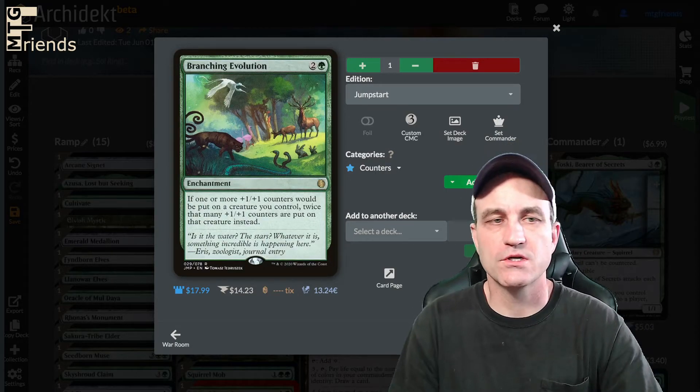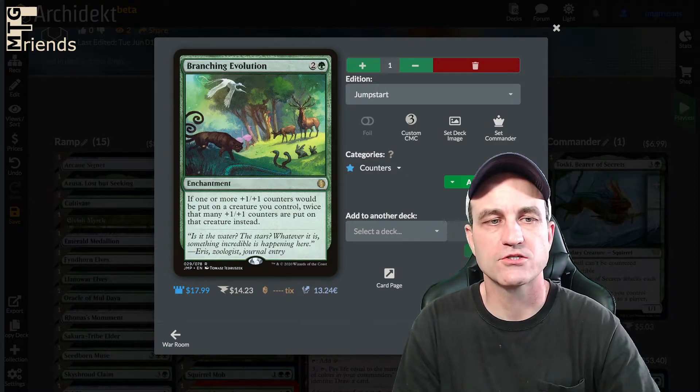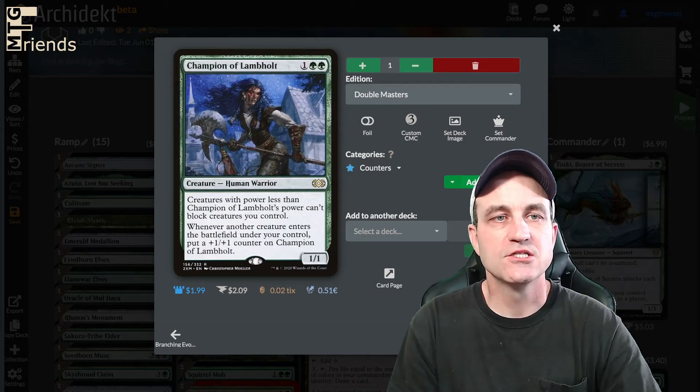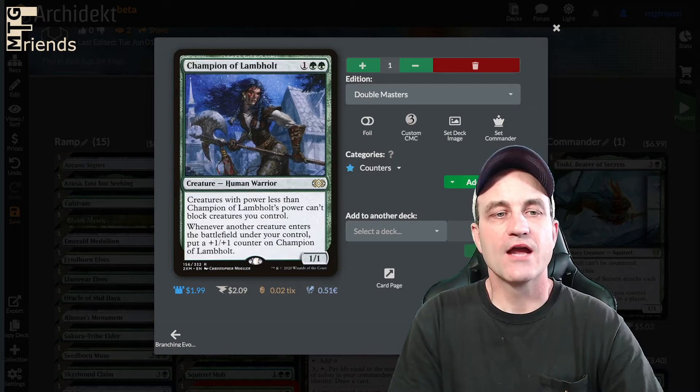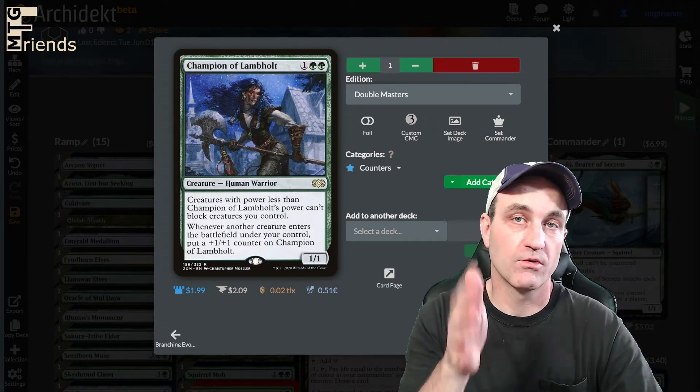Into counter actions — Branching Evolution: if one or more +1/+1 counters would be put on creatures you control, twice that many +1/+1 counters are put on that creature instead. So, a baby Doubling Season. Champion of Lambholt — 3-drop, 1/1. Whenever another creature enters the battlefield under your control, put a +1/+1 counter on Champion of Lambholt. And creatures with power less than Champion of Lambholt's power can't block creatures you control.